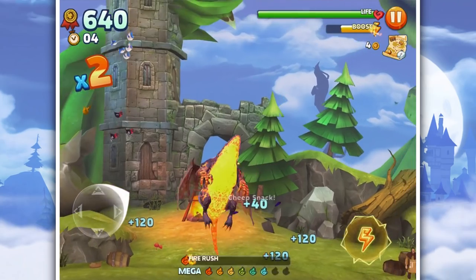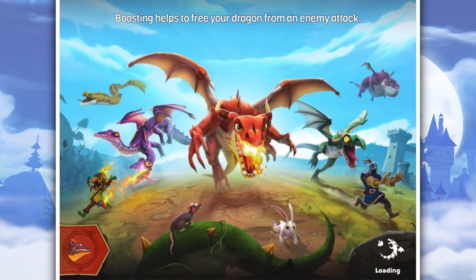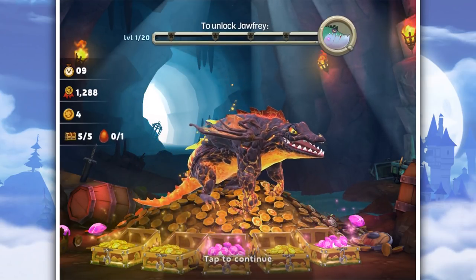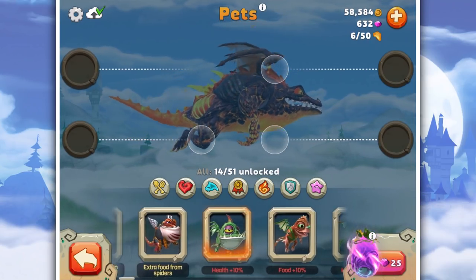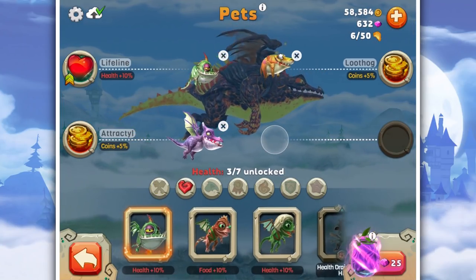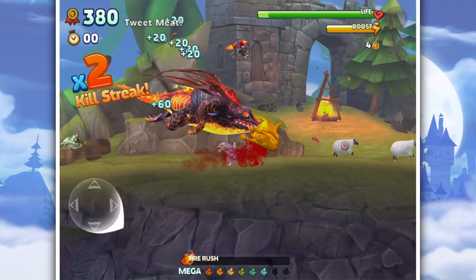He starts out about the same size as a normal dragon. Oh chili peppers, that's cool! I forgot to put pets on — we want extra health, extra food from dragons, extra food from spiders. We can have four pets on, awesome. Coin, coin, and a 10% boost. So that's 10% boost, 10% health, and 10% coins. Let's go!